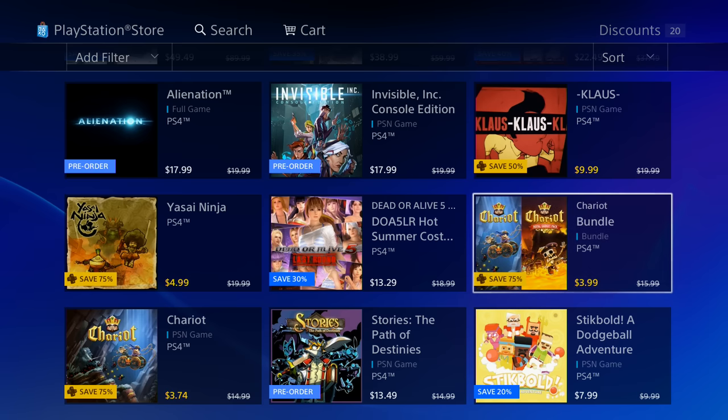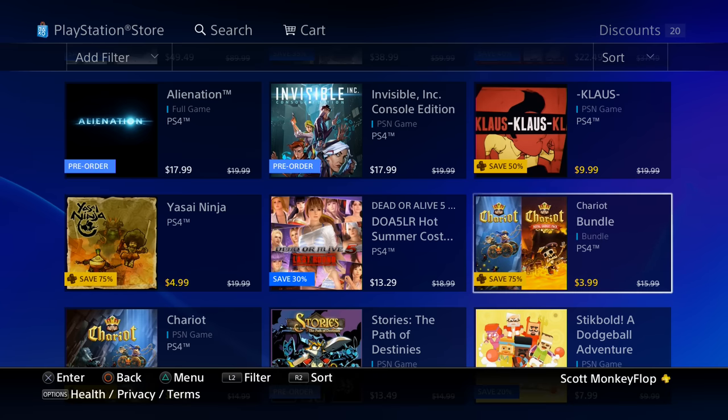We got a costume set for $13.29 — sorry, giggled a little bit. We got a bundle right here for $3.99. I'm definitely going to be checking out some gameplay of this. I think I have the first Chariot game — I'm not sure if I have the second one that's available, but I'm going to check out some gameplay and see. I'll also check my library because I think I might have the original Chariot, but this is actually appealing to me.